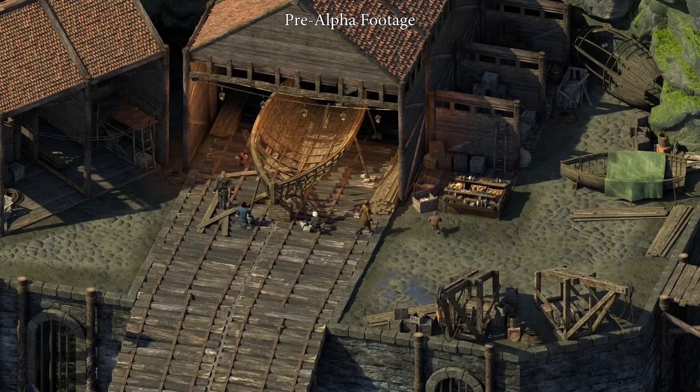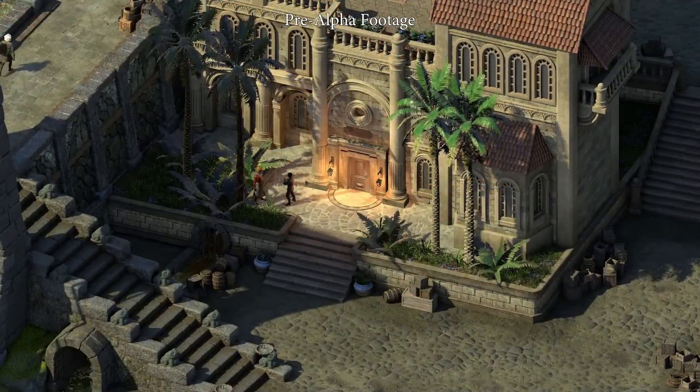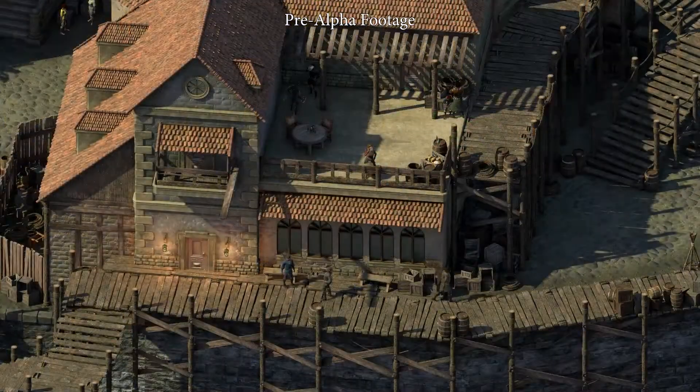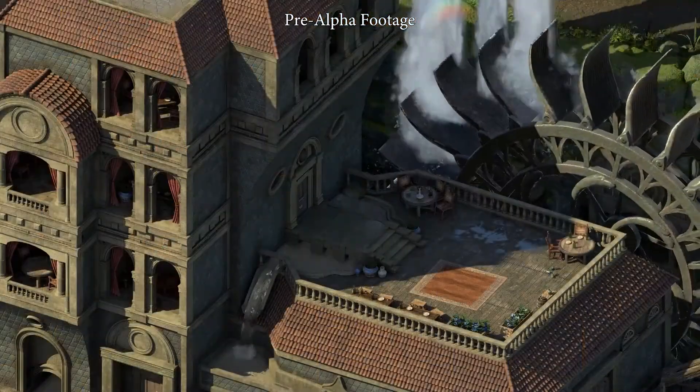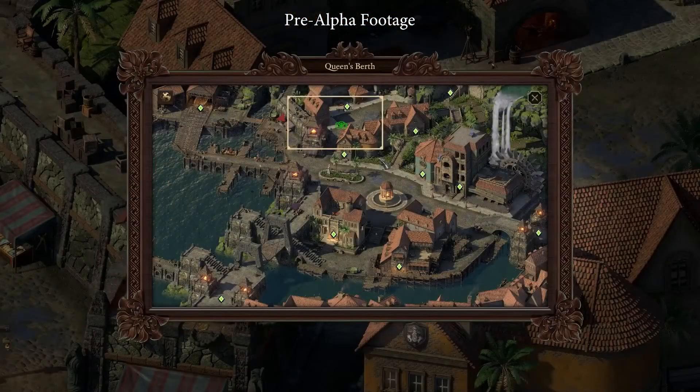Hey everyone. As most of you know, Pillars of Eternity 2 is set in the region known as the Deadfire Archipelago. The capital of the Deadfire is the grand city, Nakataka. Today we're going to be heading up the mountain to explore some of the districts within the city. Currently, the party finds itself in the port district, the Queen's Birth. While there's a ton of things to do in this district, I'd like to focus on a new feature for now, so let's head on over to the back alley for a little mischief.